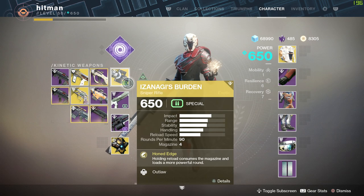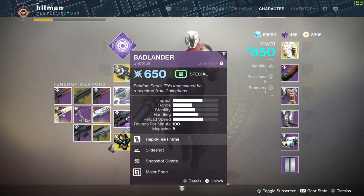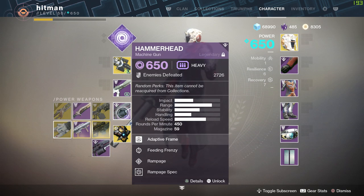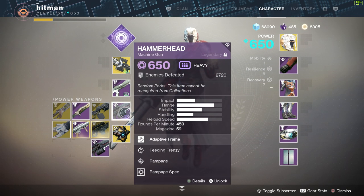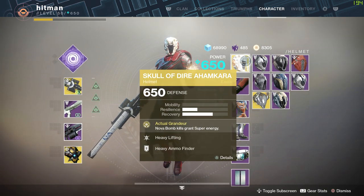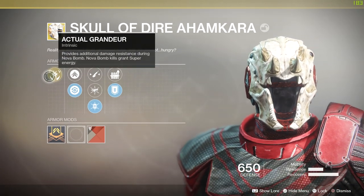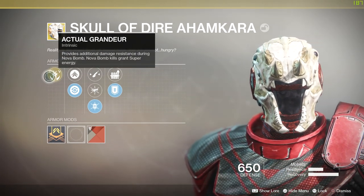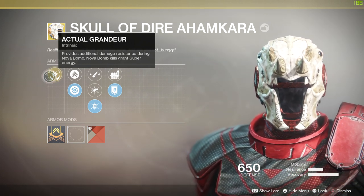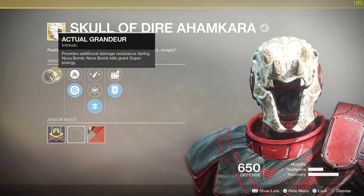The arc webs are basically a one-shot and you'll die. For my guns, I'm going to use Hezanagi's Burden, Badlander Shotgun, and Hammerhead Machine Gun. I'm also using Skull of Dire Ahamkara. Basically what this does is you get your super back depending on how many enemies you kill — kind of like the Orpheus Rigs.